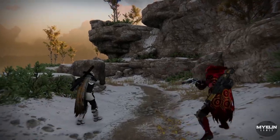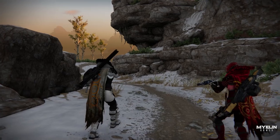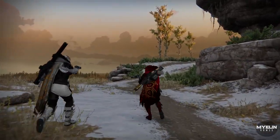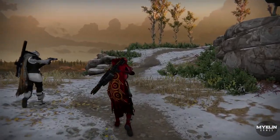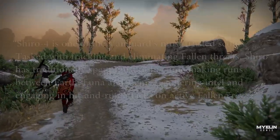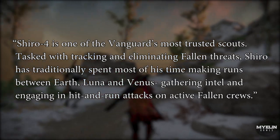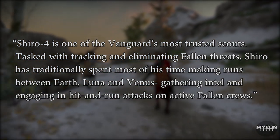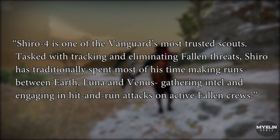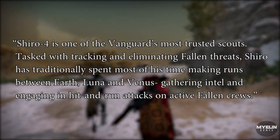To understand why Shiro-4's cape has the House of Kings insignia stitched together, we need to first understand Shiro's backstory and his main role in the Destiny universe. Shiro-4 is referred to as a Vanguard Scout, confirmed in the Shiro-4 grimoire card: he is one of the Vanguard's most trusted scouts, tasked with tracking and eliminating Fallen threats, making runs between Earth, Luna and Venus, gathering intel and engaging in hit-and-run attacks on active Fallen crews.